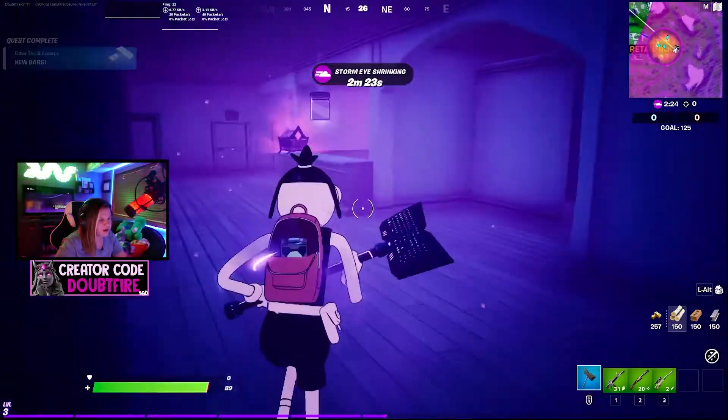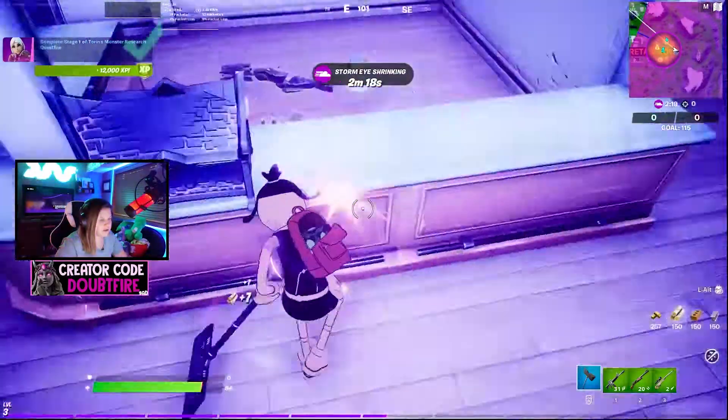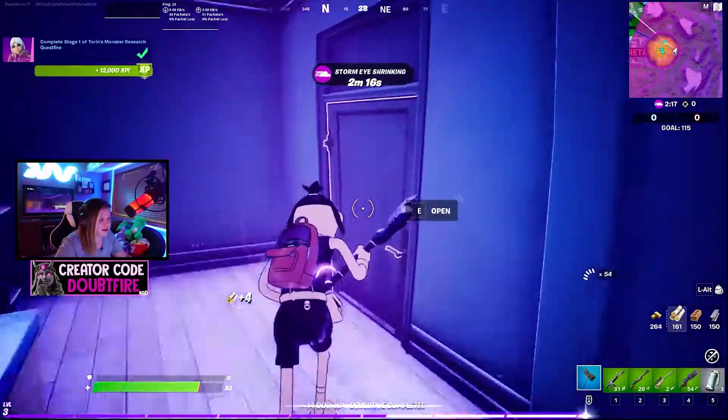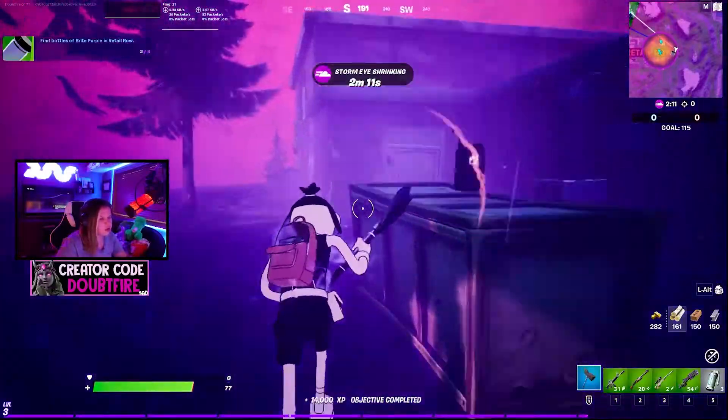There's a paint jar right here, and then the second one is going to be right over here. I decided to go ahead and grab a chest just in case. Then we want to go — not to the left, just kidding, I wasn't sure at the time — but we're back over here.